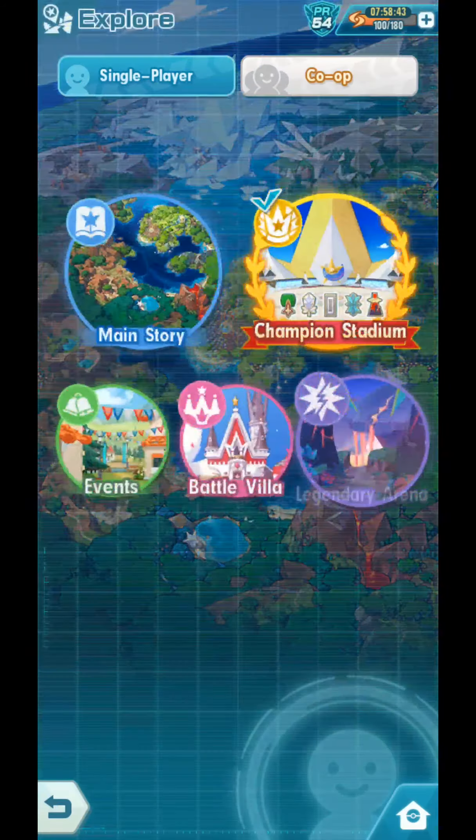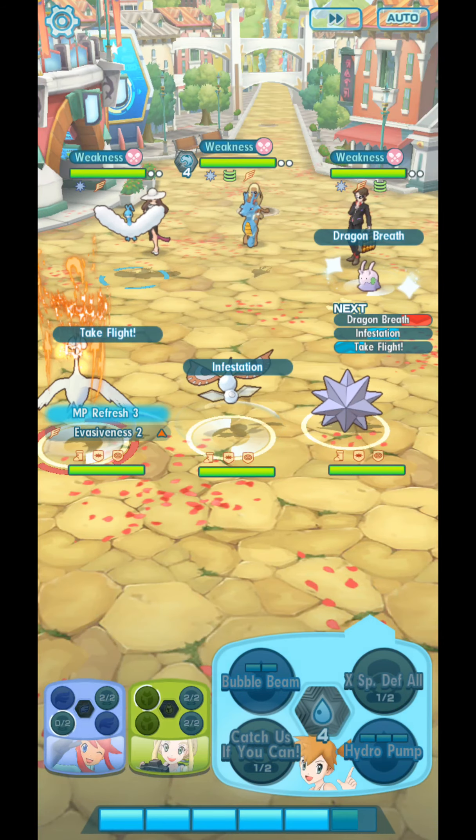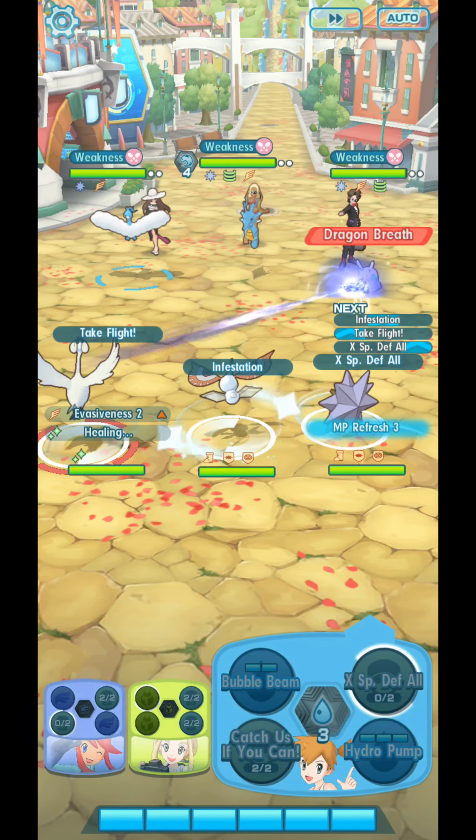I'm gonna try and show this. Infestation, Take Flight, X Special Defense All. And then try to trap everyone. Just use Take Flight again. You can use Catches If You Can on Skyla. And Infestation also on the other opponent.